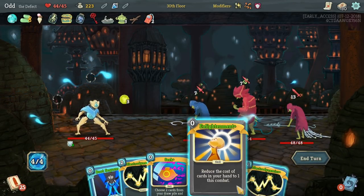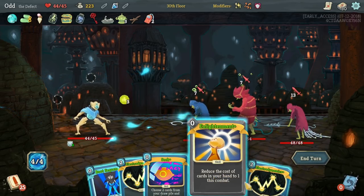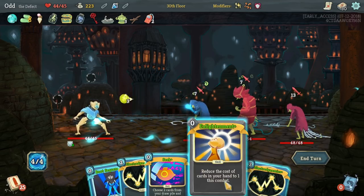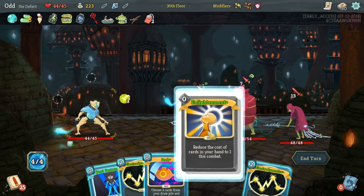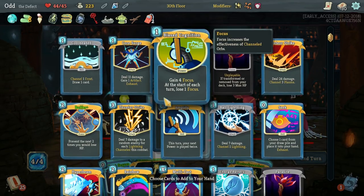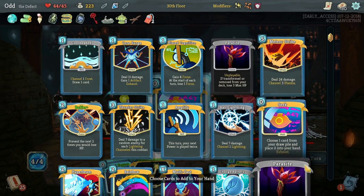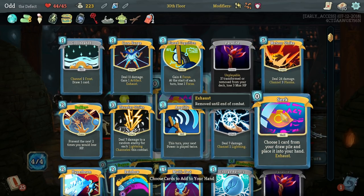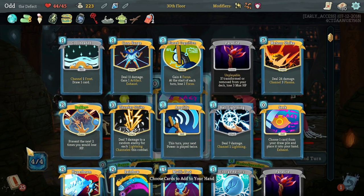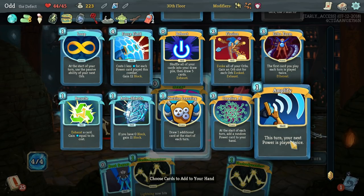Sweeping Beam — nine damage to everybody and a draw. Evoke, channel a Plasma — kind of expensive. Until I see like a huge defect in our deck, I'm just going to focus on what's working here. I think we're in an okay spot to fight the Elite here. Another one — that's right, these Curse Keys negate the next two curses though. So I guess we'll take those two. We got Enlightenment, and actually we got both Electrodynamics as well.